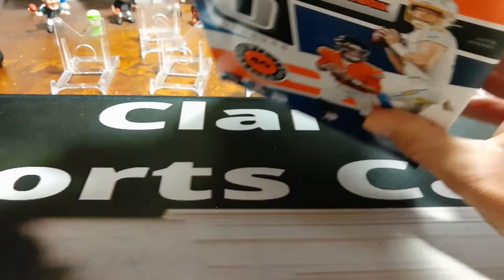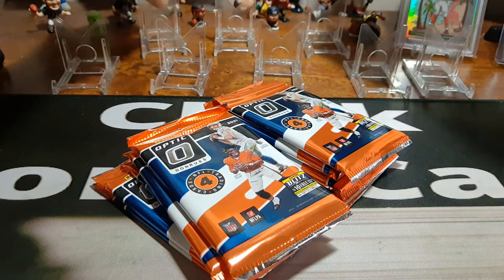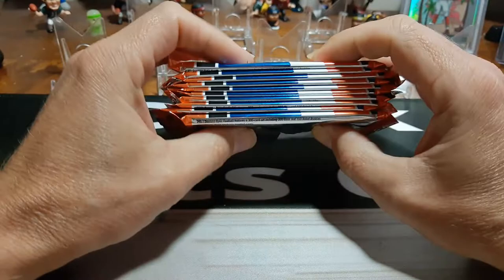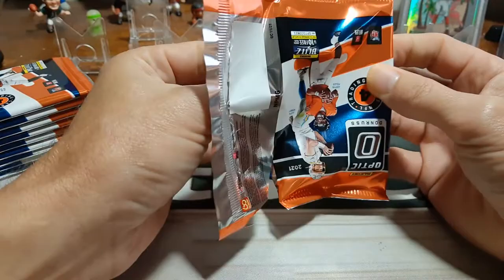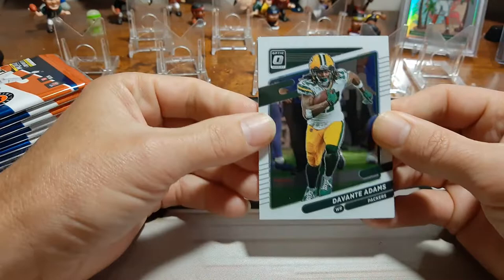We got a lot of packs to go through here, but it will be a rather short video — that's the only thing we're opening today. Let's get into some Optic. One of my favorite products this year. My favorite product to open for enjoyment is Select because you get a bunch of numbered cards. Then Optic, then Mosaic, and oddly enough Prism is last — even though you can get the biggest hit in Prism, you don't get numbered cards or autos. But the bases are still very valuable.